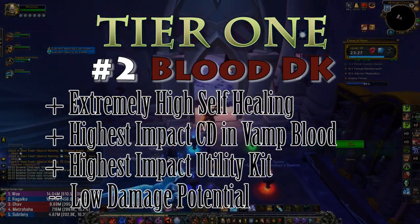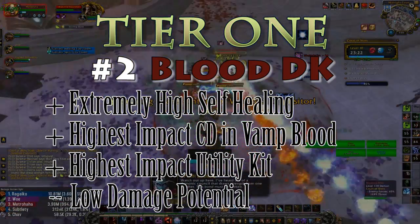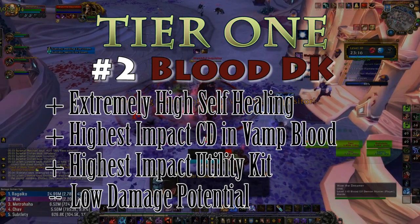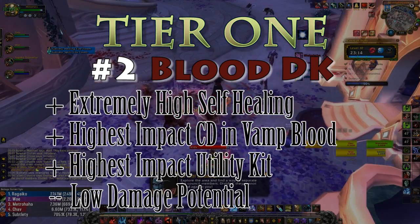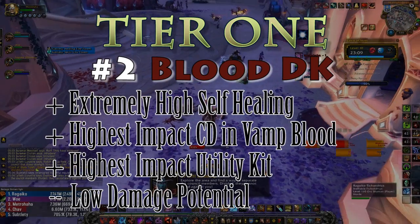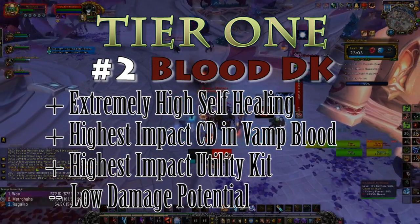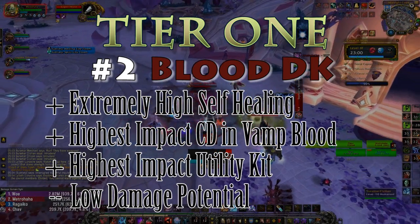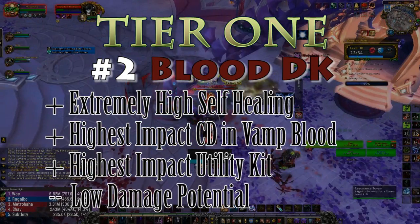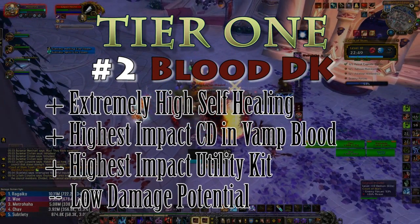In 7.2, they became even stronger thanks to new traits. Their four-point trait gives more healing from Death Strike, which synergizes with Soul Drinker. The real king is Vampiric Aura, the new one-point trait, which causes their artifact ability to give the entire five-man group a 20% leech cap for 15 seconds. If used properly, this is the strongest non-healer ability in the entire game. Their new golden trait also allows them to push their health pool even higher — potentially breaking 15 million health with Nighthold gearing.